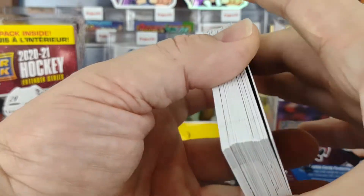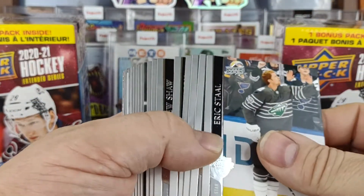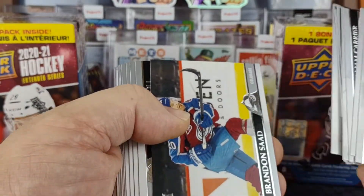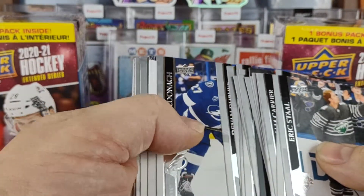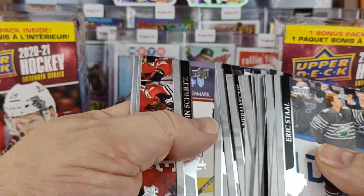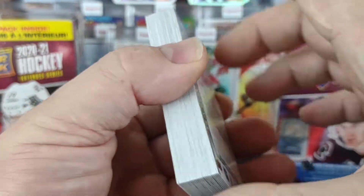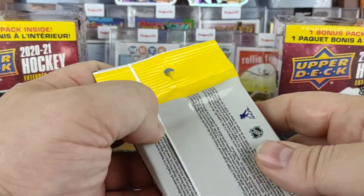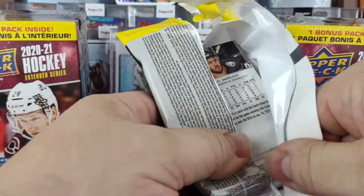These were about seven or eight ninety-nine a pack. We're just going to focus on the inserts, if anything — probably few and far between in the fat packs. This looks like just all base cards, not a single insert. That's kind of disappointing.